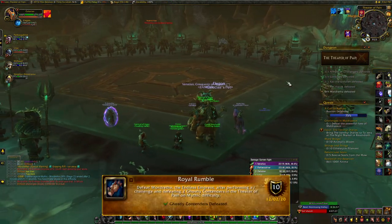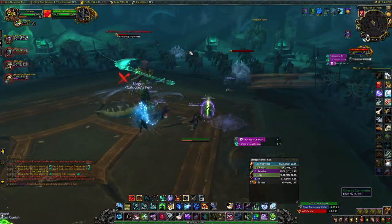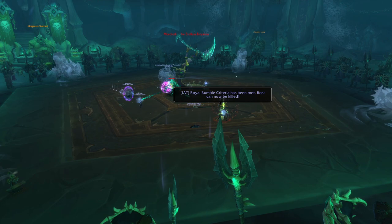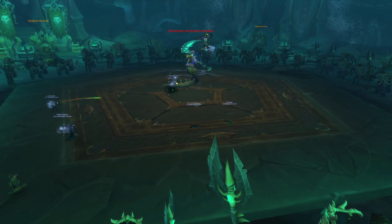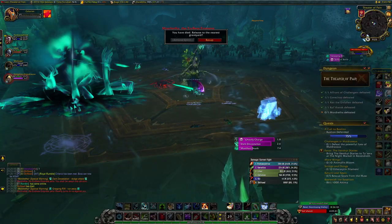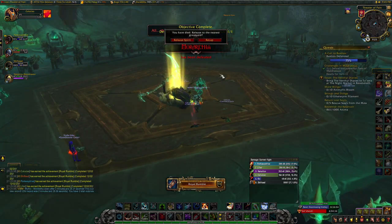The final achievement in this dungeon is Royal Rumble. Your group has to defeat two Ghostly Contenders during the fight, then finish off Mordretha. Get Mordretha down to 50%, then you'll see two Ghostly Contenders in the audience. Select one and type /challenge and it will run into the field. Only one person has to type /challenge on it. You can pull both if you have enough DPS, but keep in mind they have an interruptible fear ability. If you fail the achievement, any contenders still alive when your group died will still be alive in the crowd when you start up the boss again. Kill two contenders and down the boss for your achievement.